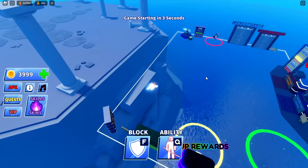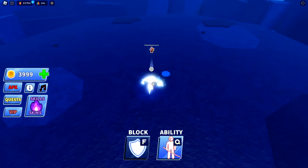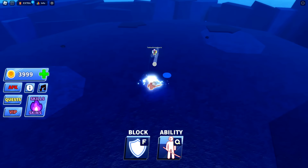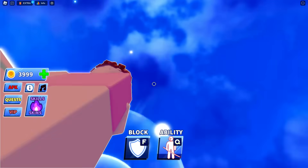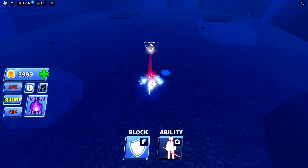So even though both of us were using an auto clicker, we still end up dying after a certain point. So maybe this time we'll try to stand a bit further away from each other. I'm not clicking anything right now. I'll use my ability - doesn't really make a difference. I'll use my ability again to make it go even faster.